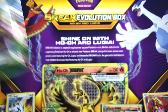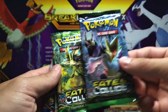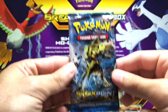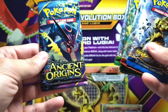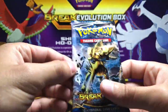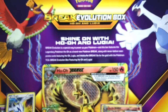Pretty excited, to be honest with you. We got the Ancient Origins, we got the Fates Collide, another Fates Collide, we got the XY Breakthrough and then the XY Breakpoint. So: Ancient Origins, Fates Collide, Fates Collide, Breakthrough, Breakpoint. We're going to start off with the Ancient Origins.